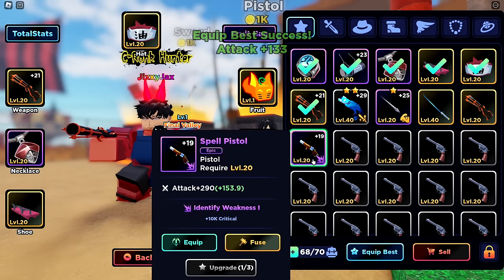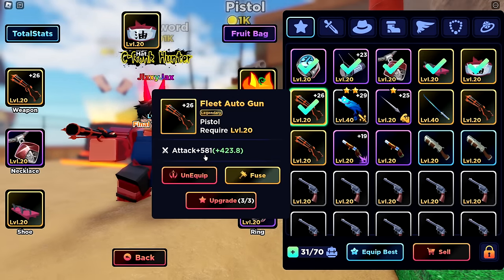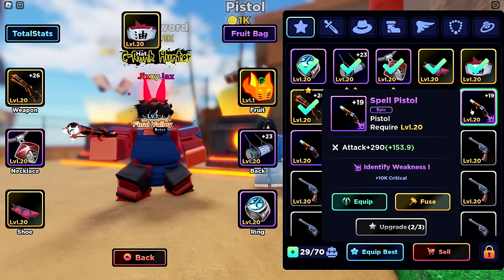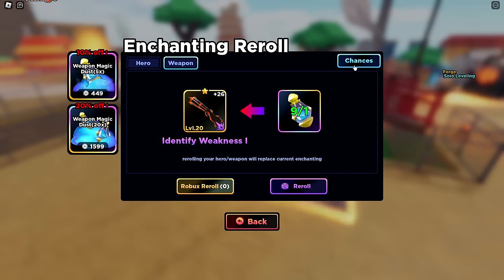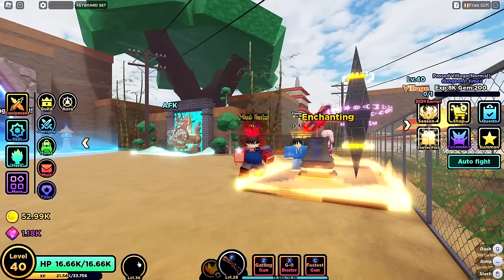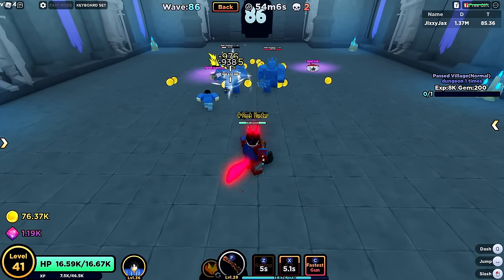I finally got a third of the weapon I want. Put them all together: 581 damage becomes 929 — that's way better, leagues better. I don't need to summon anymore for spell weapons. I rolled the enchant and got Identify Weakness 1 again — I literally just got the same weapon but upgraded. Let's enchant this thing — it's going to do a ton of damage. Look how good the guns are. Easy floor 100, and with that we have the new title: B rank hunter.